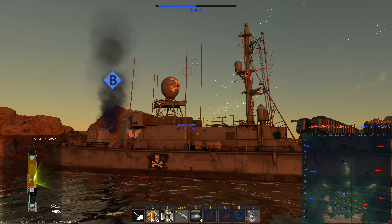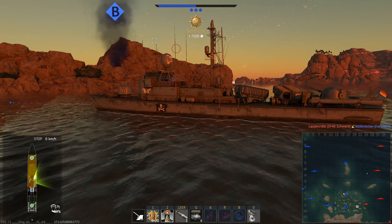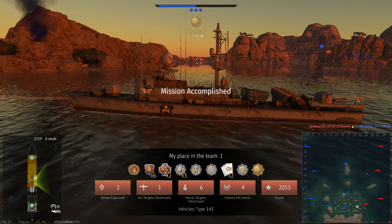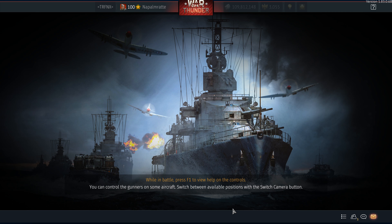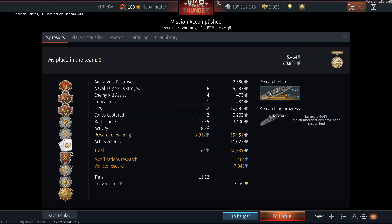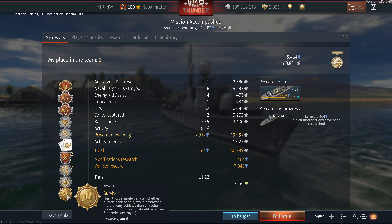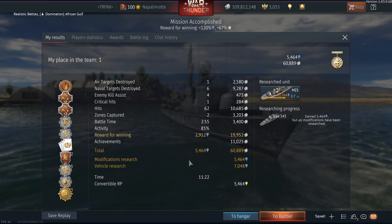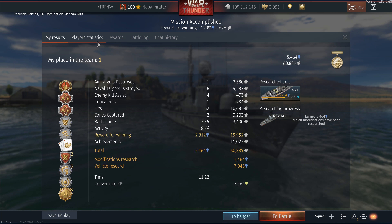This is a very good ship for a lineup by itself — it has the firepower, gun handling, and rate of fire to deal with every opponent it comes across. The few opponents it can't deal with — such as the Köln because of side armor, light cruisers, or Russian armored river patrol boats — try to avoid those fights. The final result: 61,000 Silver Lions, 7,500 of them thanks to the survivor award, and 7,048 vehicle research points. I think that's a good result.